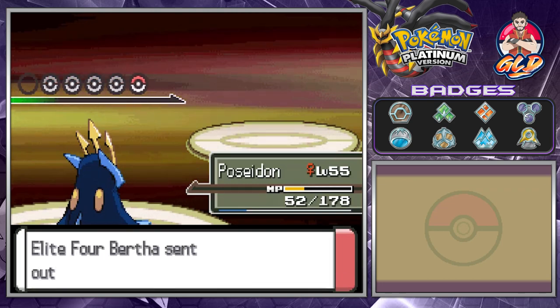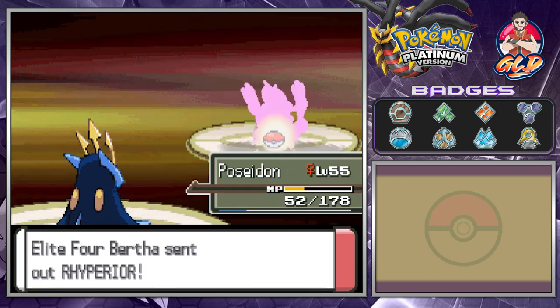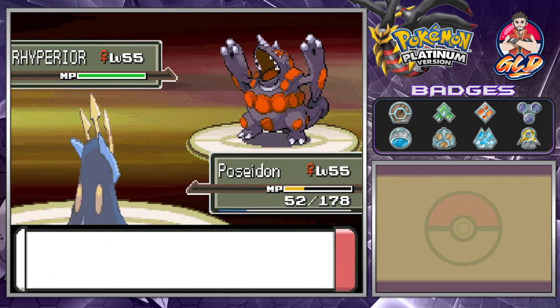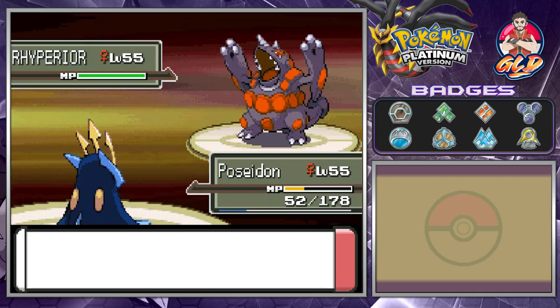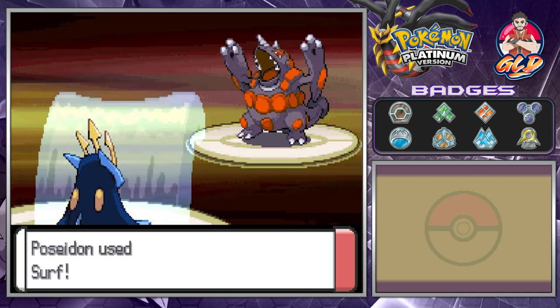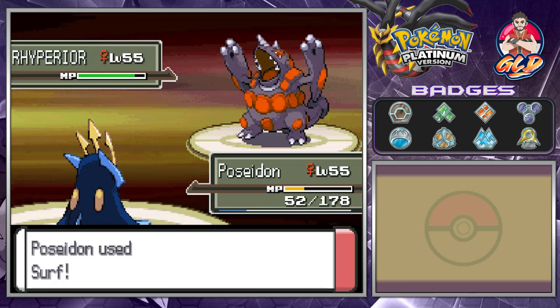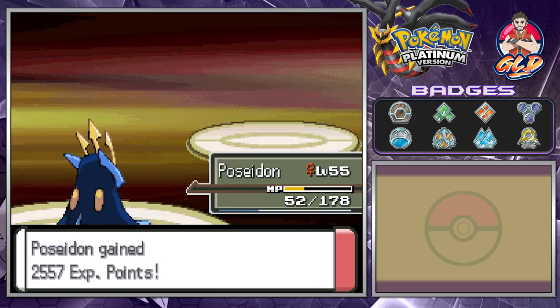The Sandstorm rages again and here comes Rhyperior — this Pokemon, as many of you know, was introduced as the evolution of Rhydon. Here comes the Surf attack to beat this Pokemon down. Rhyperior has been defeated! We get some more experience points, and Big Bertha herself has been defeated!